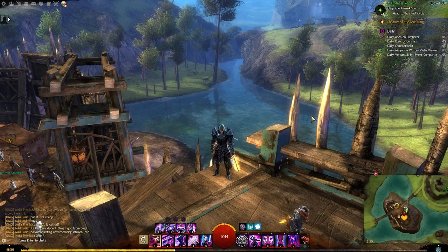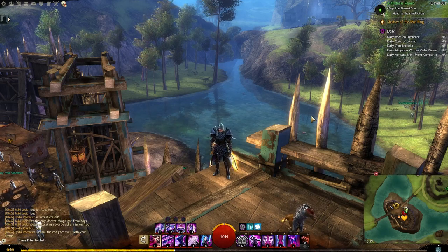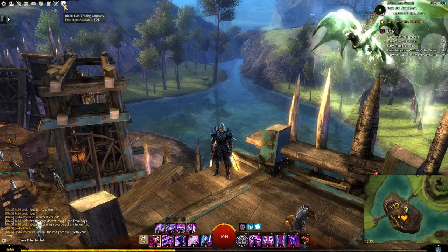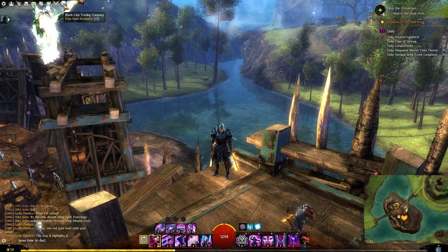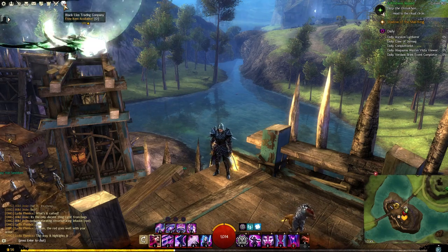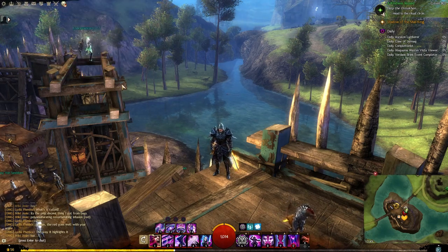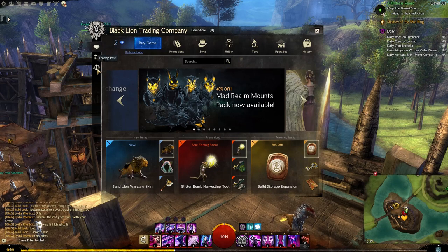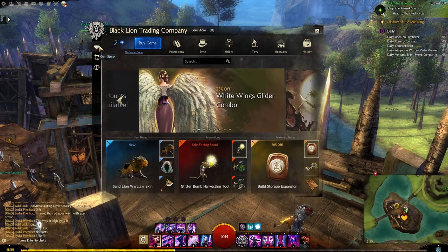First we're going to have a quick look at the gem store. You can access the gem store and the trading post by clicking on this button at the top here - Black Lion Trading Company - or as it says in brackets, you press O on your keyboard as a shortcut and that brings it up. Down the left you've got options: gem store, currency exchange, and trading post, and we'll go through all three of those.